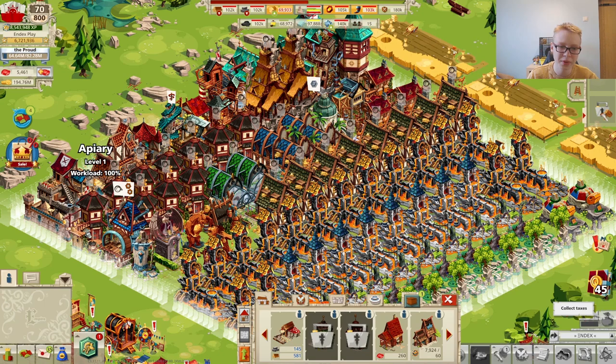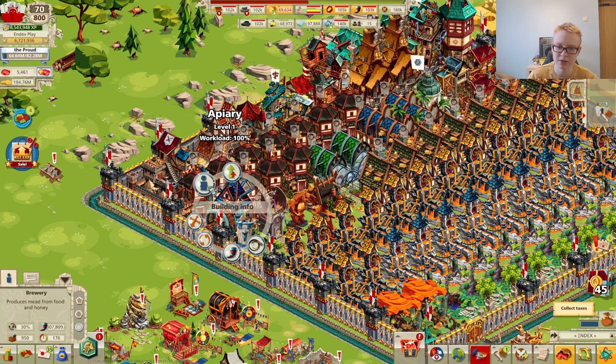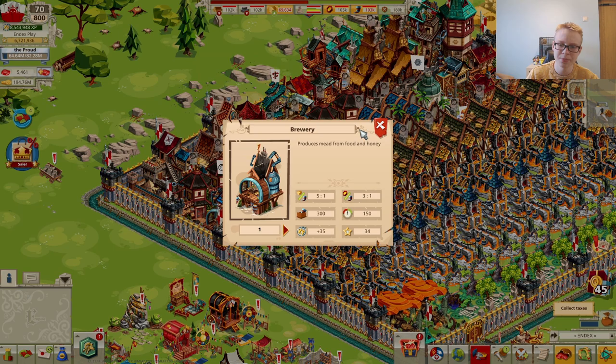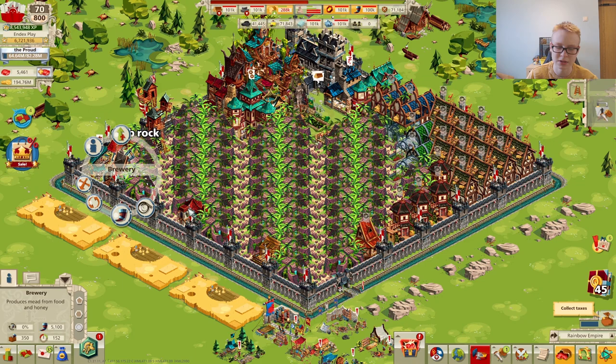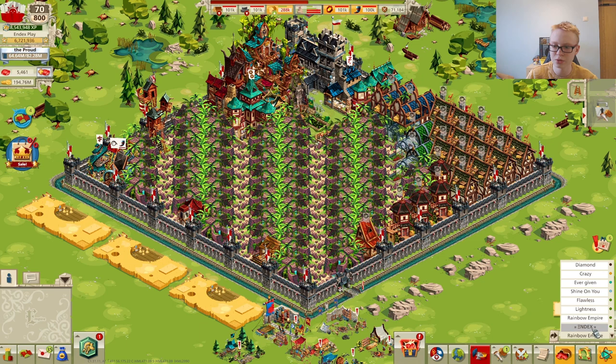Let's go over the bonuses you get from upgrading your brewery. Your brewery has 15 levels and can be upgraded using construction resources and upgrade tokens. A brewery at level 14, set to 10%, uses 28,000 food and 9,000 honey, while a brewery at level 2 on 10% uses only 5,000 food and 3,000 honey. So a higher-level brewery uses more food and honey per 10%, producing more meat.